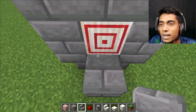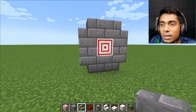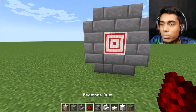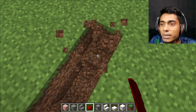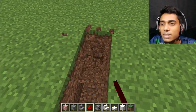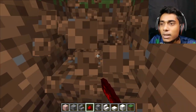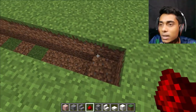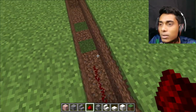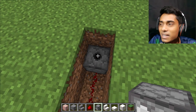Now I want to dig two blocks in front of this target. Make a line by digging two blocks. Now place redstone dust here and I want to place a dispenser.